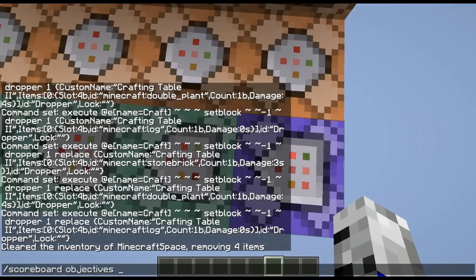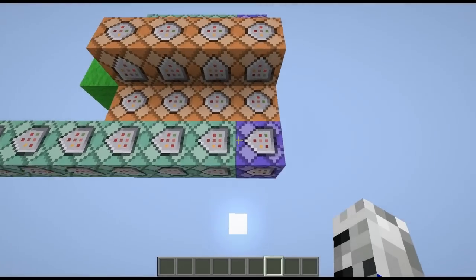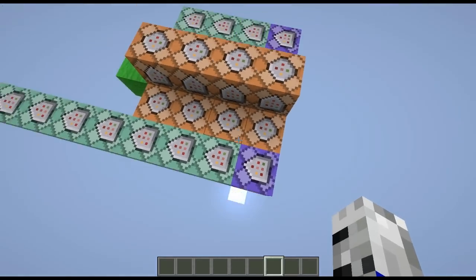First of all we have four objectives: one called sneak timer, which is a dummy; craft on, which is a dummy; craft, which is a dummy; and sneak, which is a stat on sneak time — which is a new feature. I'll also link that video into the description — it's called crouch detection v2.